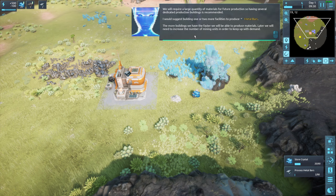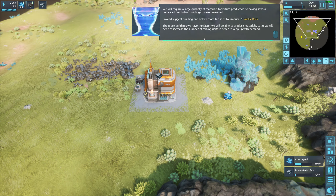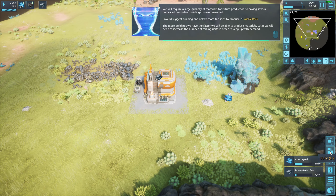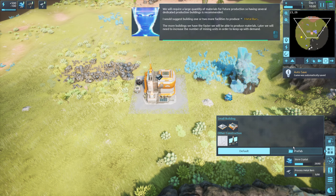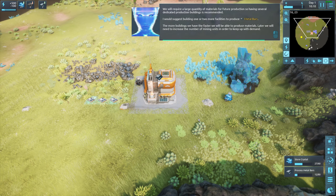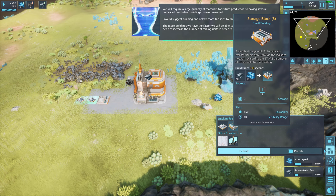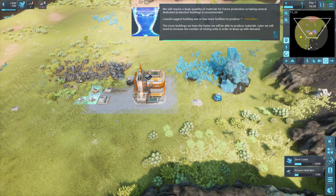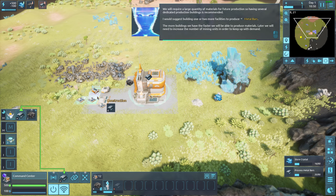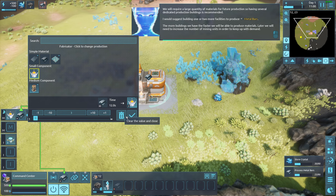We'll require a large quantity of materials for future production, so having several dedicated production buildings is recommended. I'd suggest building one or two more facilities to produce metal bars — the more buildings we have the faster we can produce materials. We'll also need to increase mining units to keep up with demand. I'm gonna build three of these because there are three resources we can make right now. Make three fabricators.